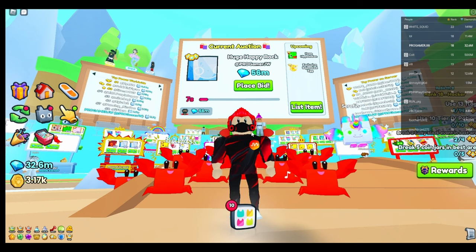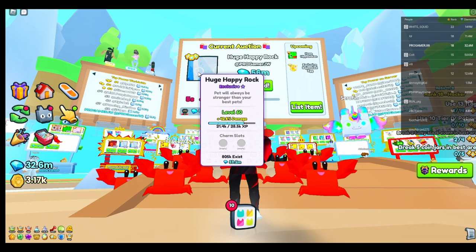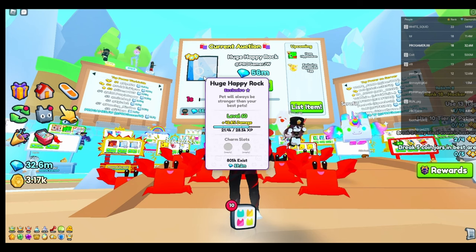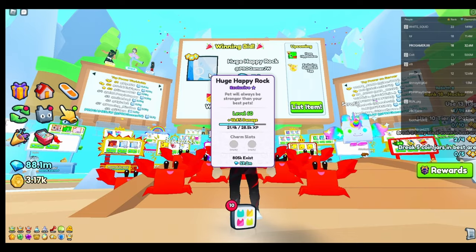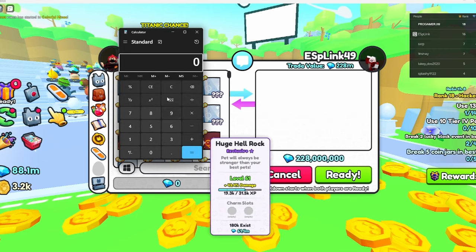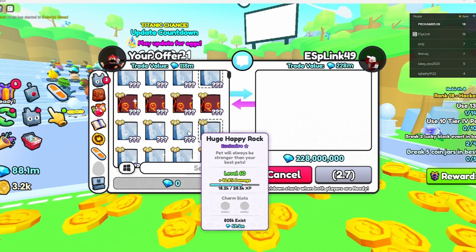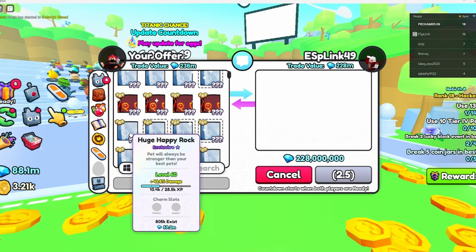I want to invest 1 billion into a special group where you give them gems and they do trades for you while you're AFK. That's the reason I want to do it. I sold one at the trading plaza and started messaging people on Discord because I think it's one of the best ways.